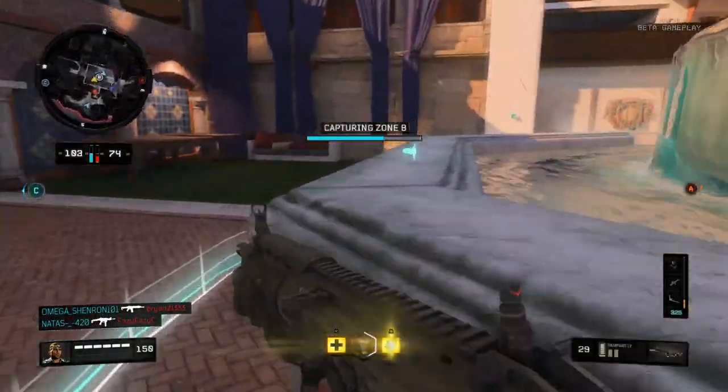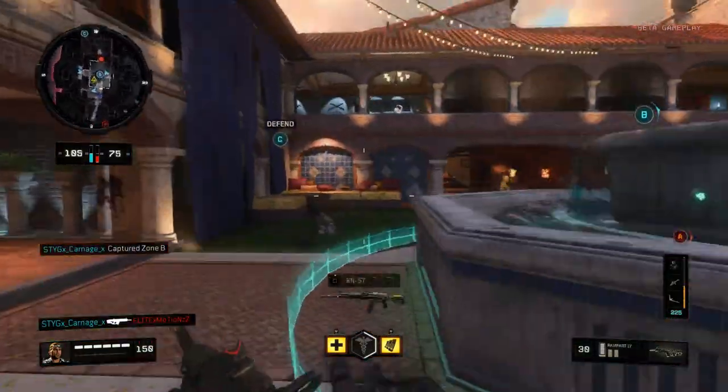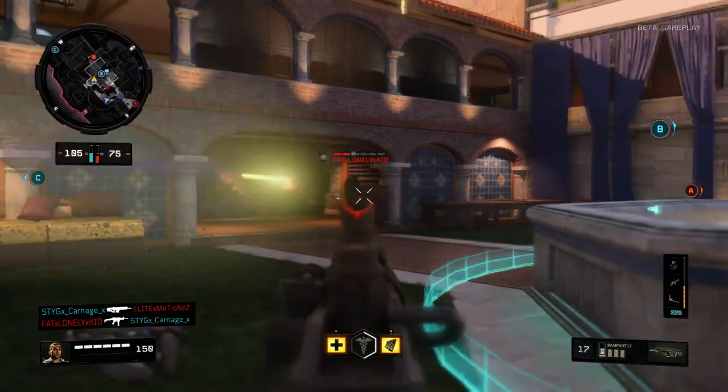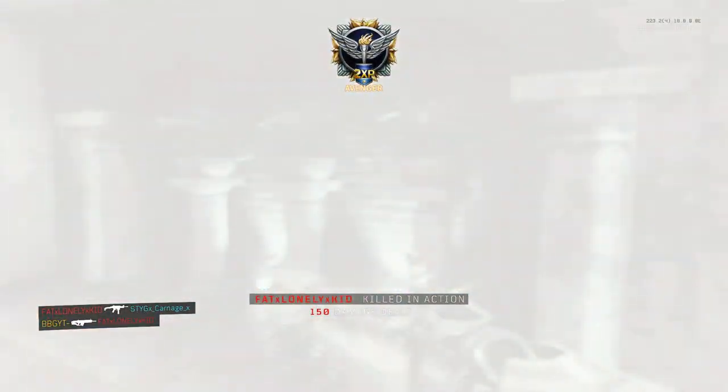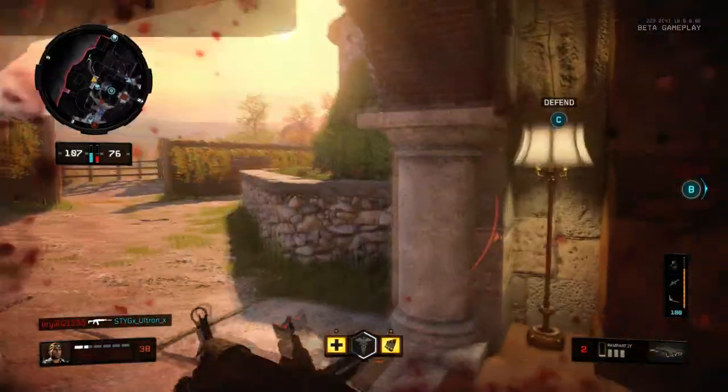I love this map. It is amazing — it's probably the best map in the beta, which took the top spot from Seaside. I used to think Seaside was the best, but Hacienda has officially taken the top spot for me. There's a good reason for that, and actually Omega, who I was playing with, summed it up really well.